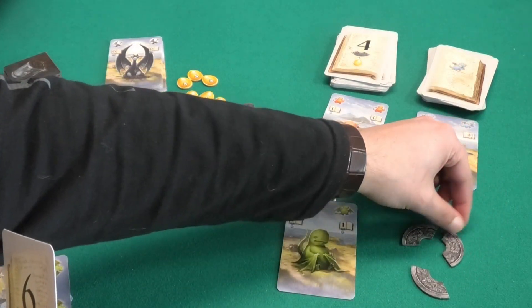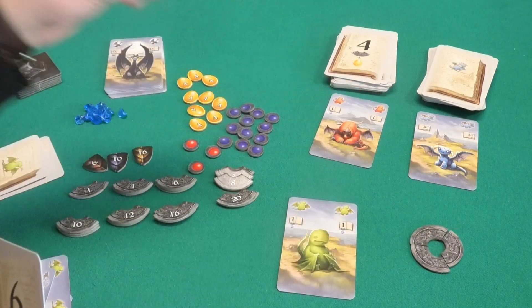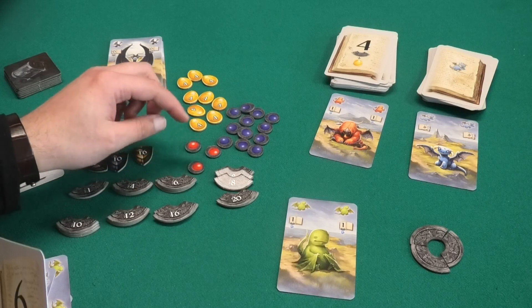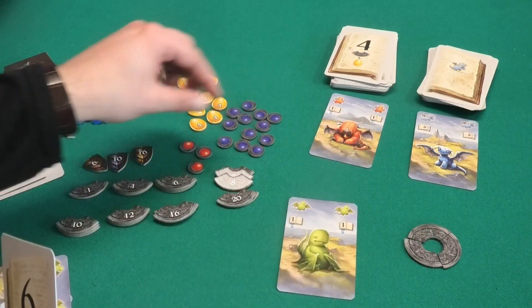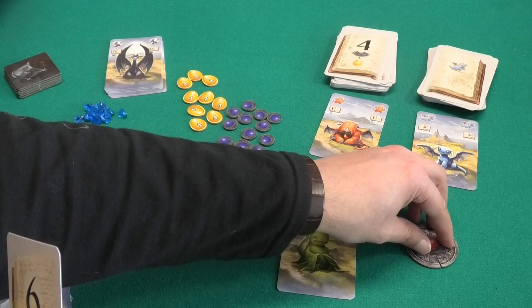Once you've completed an amulet you can put a pearl inside of it. There are three red ones worth eight or nine points and blue ones worth three or four points. The first three amulets to be completed will get a red pearl — you place it inside and now the amulet is completed.